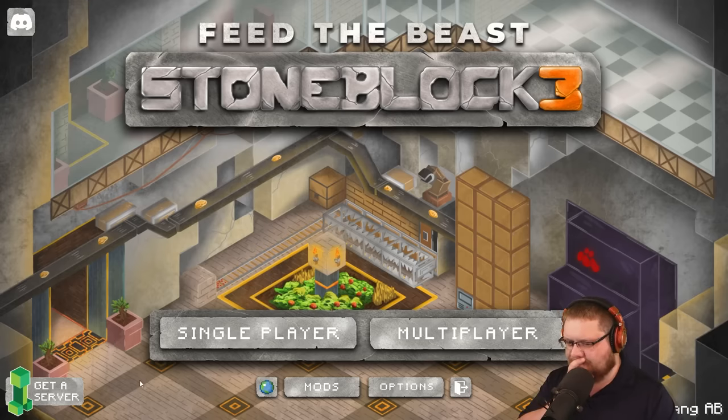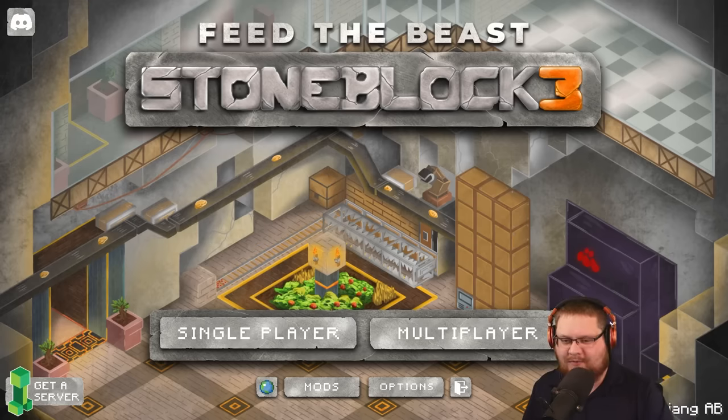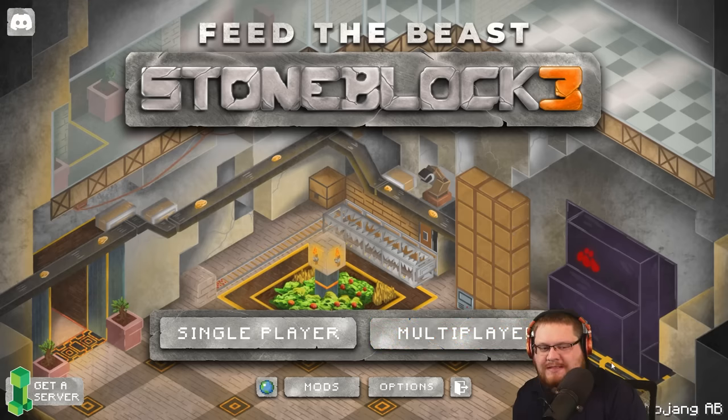These blocks are kind of interesting - I wonder what these blocks are right here. I know this is Create. We probably have the food mod that's been used over and over again - I can't think of the name. Not Pam's... I think it's Farmer's Delight, we'll find out when we get in. I haven't looked at the mod list. There's a mob farm over here, so we know Mob Grinding Utils is in here - that's the Mob Grinding Utils enderman inhibitor with some dark glass.